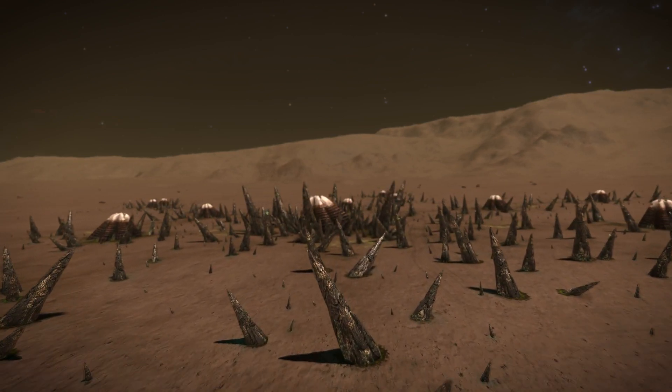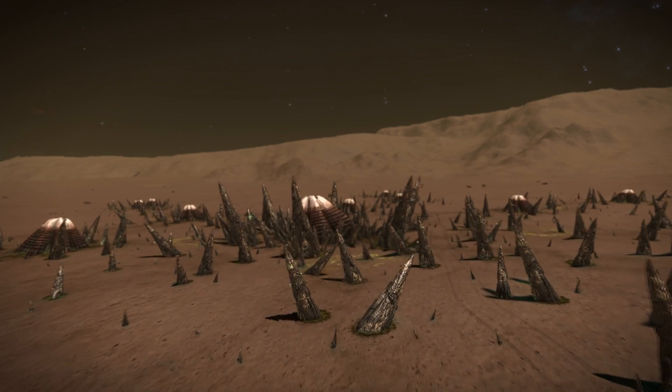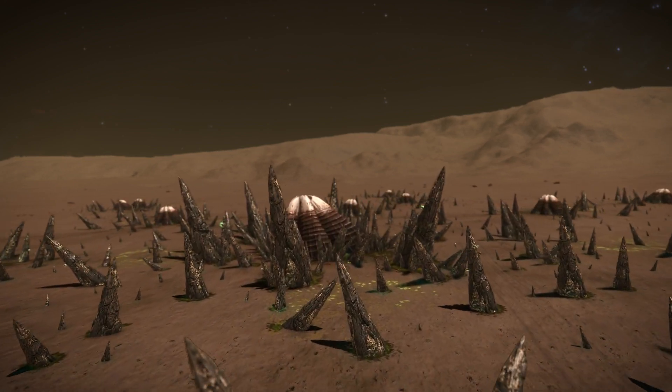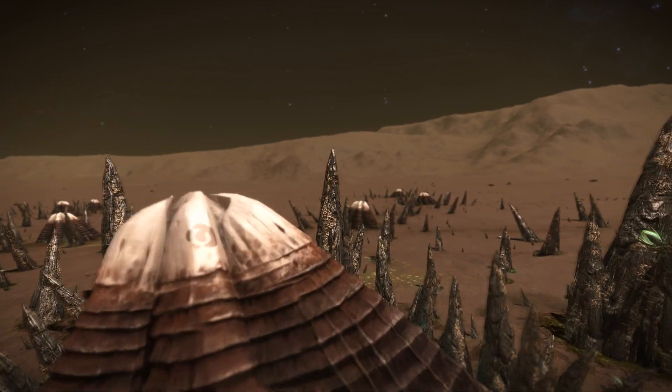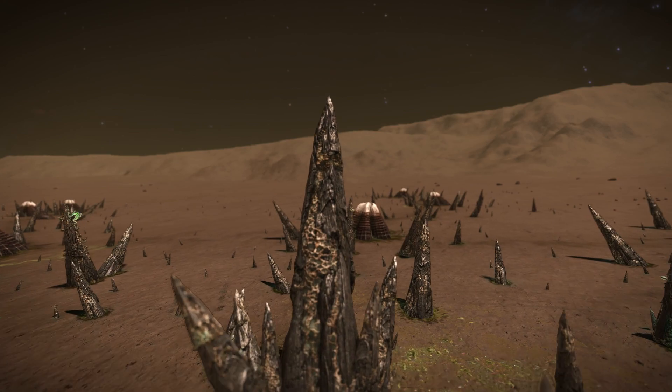Which type of Tech Broker and which type of Material Trader are currently unannounced, as are their locations. My current guess is that it would be a Human Tech Broker, as Thargoid Materials are normally needed and it's very close to Barnacle sites.